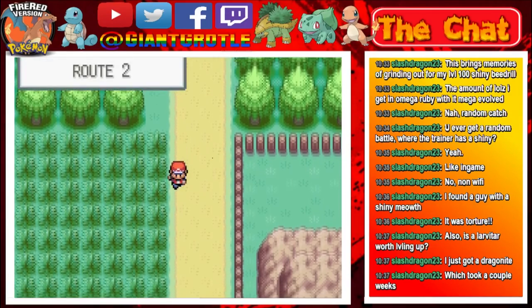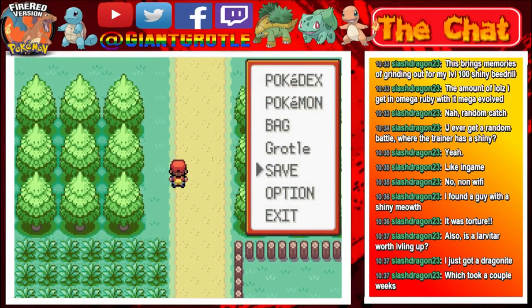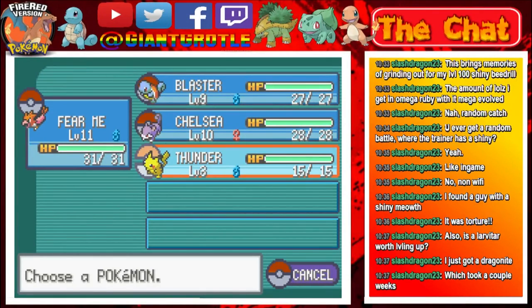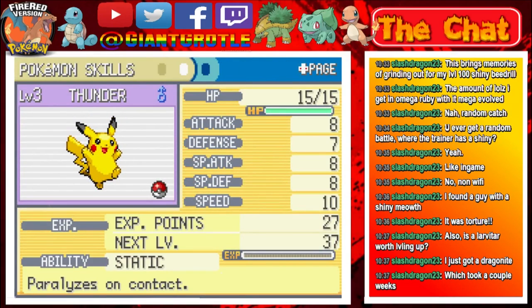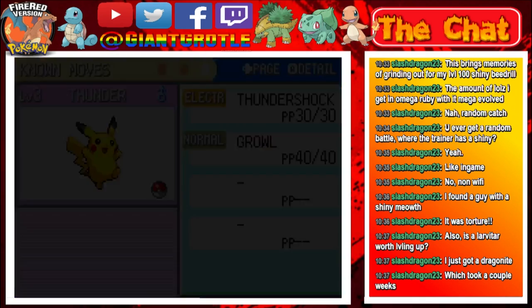This is Route 2 — there's not a Pokémon I want to catch there. Let's look at Thunder's summary — it has a Serious nature and Static for its ability, so it paralyzes on contact sometimes. Its speed is really good and its Special Attack is good, as are Special Defense and Attack. They're pretty balanced stats for right now, though I'm just basing it off single digit numbers. It knows Thunder Shock, Growl, and Tail Whip.